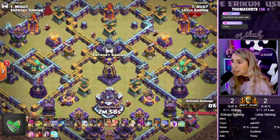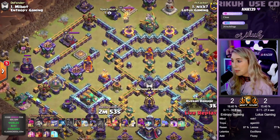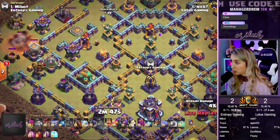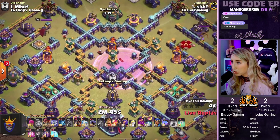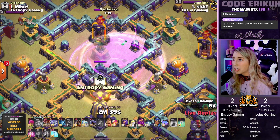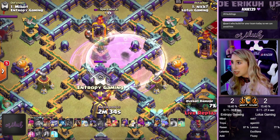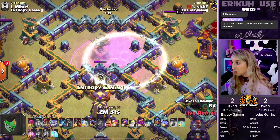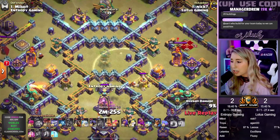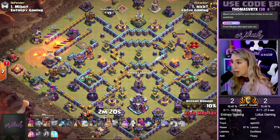Next attack is in for Lotus Gaming and we have Nick in, coming in with a Skelly Bat Donut. We have 4 Invisis, a Skelly spell, and a Bat spell. It looks like we're going to try to get that Multi Inferno and that CC. We're dropping Skellies over here on the CC and the Bat spell over here on the Multi Inferno. We're perfectly placing those Invisis. We're going to snatch up the CC here shortly. We get the Multi Inferno on the core and snatch up that CC — so we don't have to worry about the CC anymore.